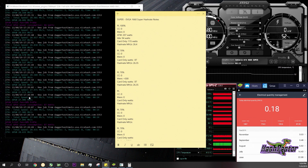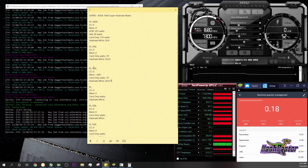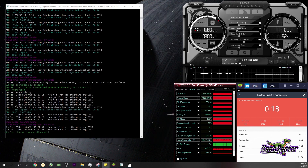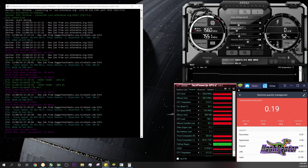We're grabbing 28.477 MH/s and the card is still at about 87 watts. Let's step this up to plus 750 — still at about 87 watts with a nice jump here: 29.5 MH/s.